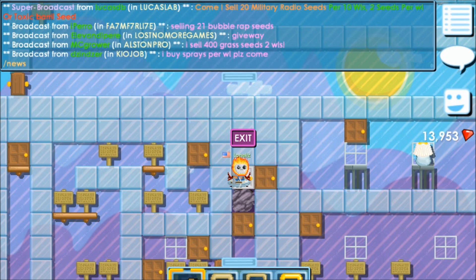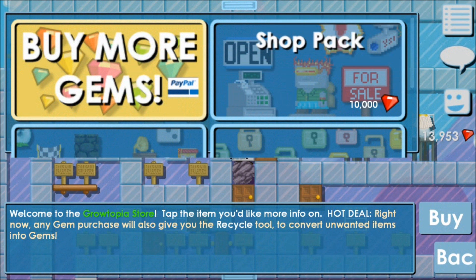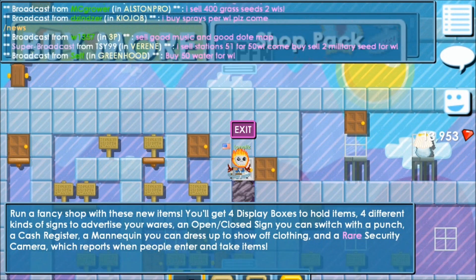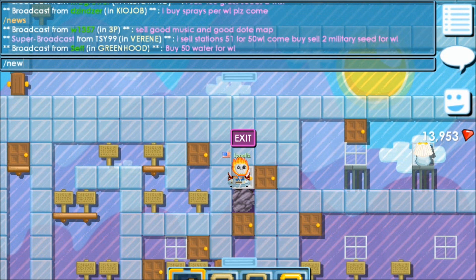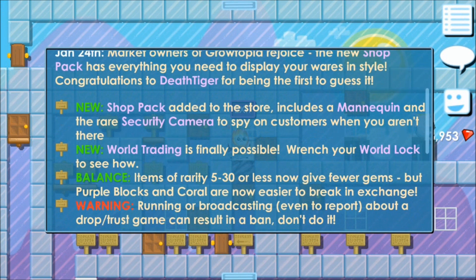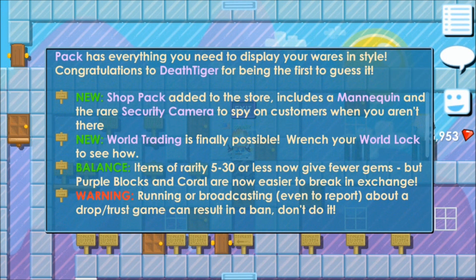But before I head into that, let me give you guys a brief update on a couple of things that were added to the game. There's a new shop pack which features some items for you to operate your shop with, and also a security camera which allows you to monitor your shop. Items of variety 5 to 30 or less now give fewer gems.